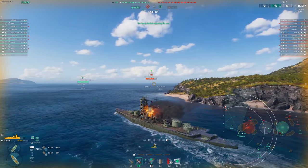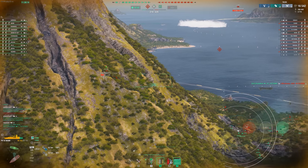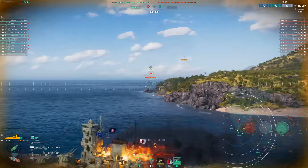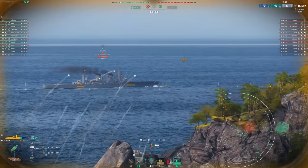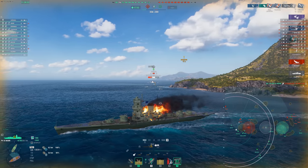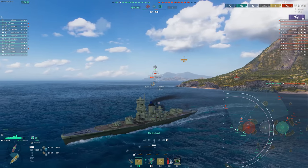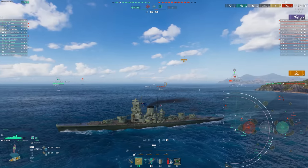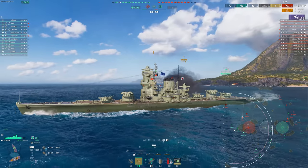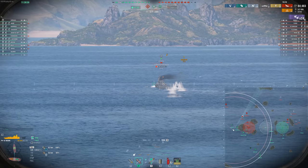The ship is on fire — let's use the heal. The sub is back, let's make sure we help deal with him. Look at the dispersion — what was that?! We still got a citadel, and we got another citadel, and we got the sub! Iwami doing things. Hopefully the Azuma doesn't know to swap to AP since we're broadside on. There's the torps and a little bit of secondary damage in.